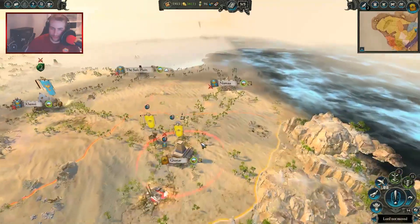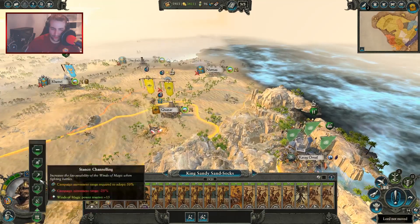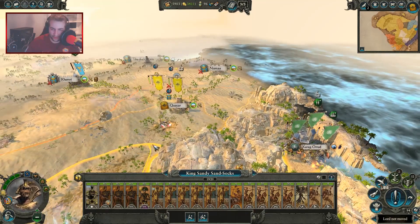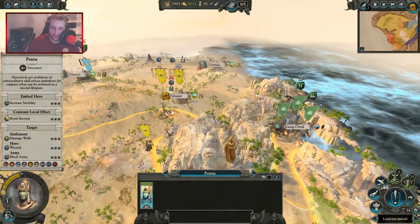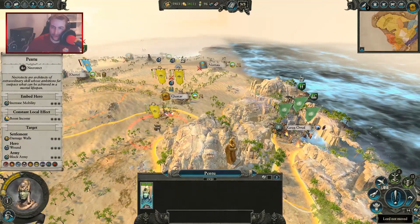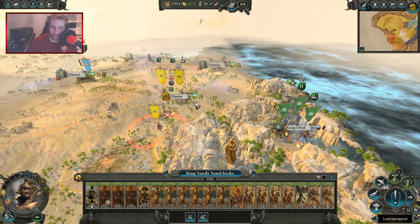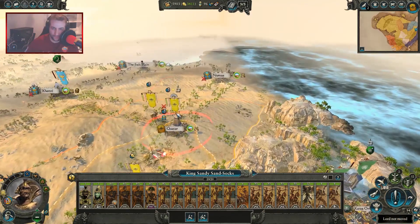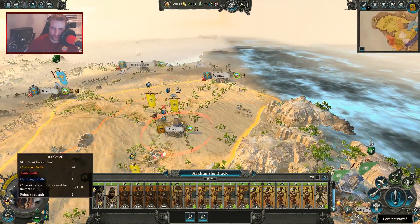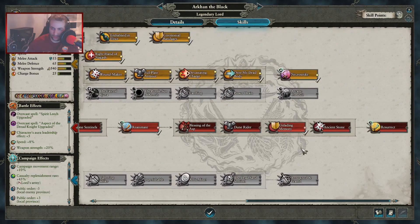Probably need the Eyes of the Desert around here. Get one off, get one over there to protect my vision. I got an achievement - champion! Set the slaves to work. That's one full stack once they join up - that's twenty units. Arkan has leveled up - two skill points for Arkan here.